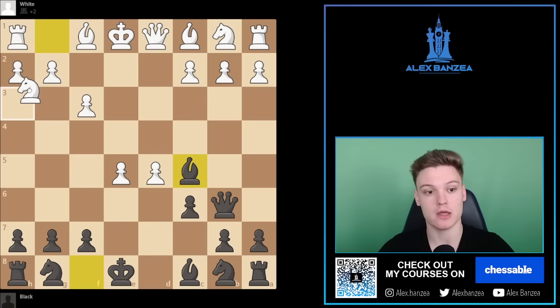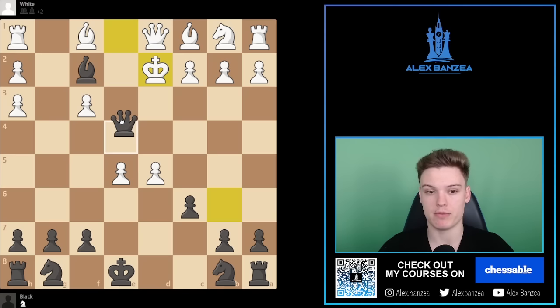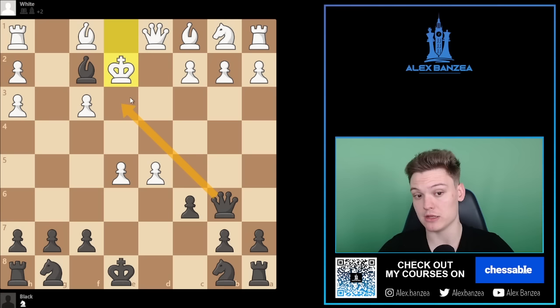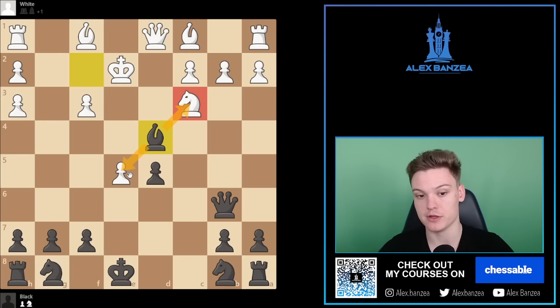Now, what if white plays Knight H3 instead? This is still not really looking appealing for white, because we have Bishop captures on H3, doubling up white's pawns. If they go King to D2, same pattern applies — Queen to E3 checkmate. White also has the move King to E2, and now we cannot go Queen E3 because the bishop covers that square, but we can continue with C takes on D5. Most likely we'll see Knight to C3 hitting the pawn, and here the strong move is Bishop to D4, hitting the knight and the E5 pawn.